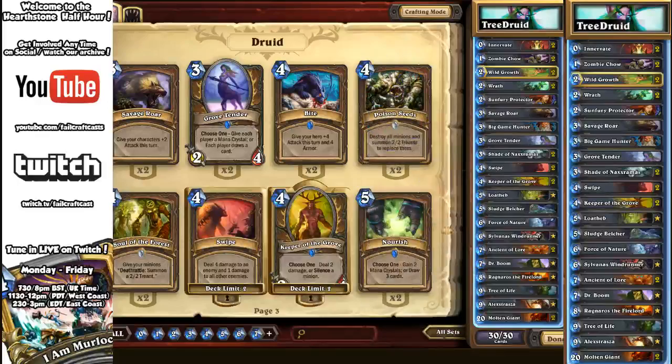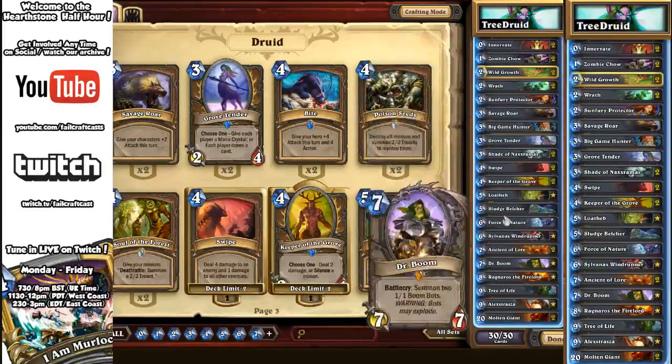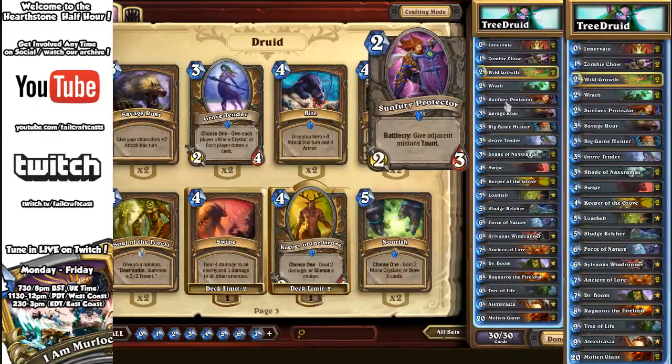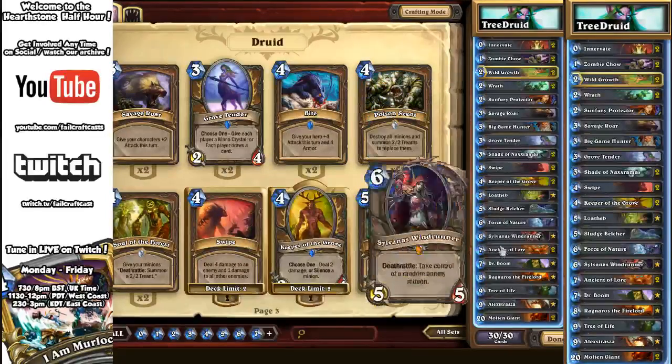Use Wrath to pick off little minions against Mech Mages, Hunters, Warlock Zoo — anything like that. There's also a flavor of Watcher Druid here. Sun Fury Protector is a single card you can use to throw down on top of any of the big mid-game cards to give yourselves tanks and protection against aggro.